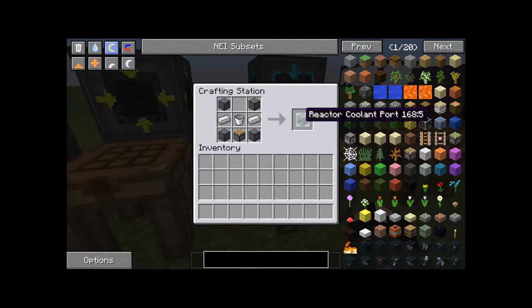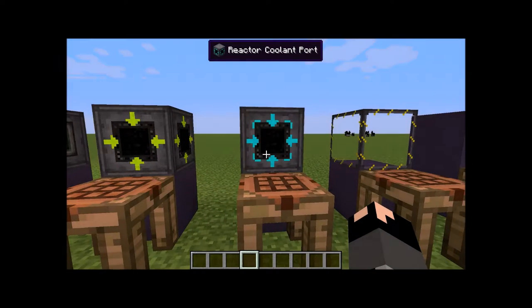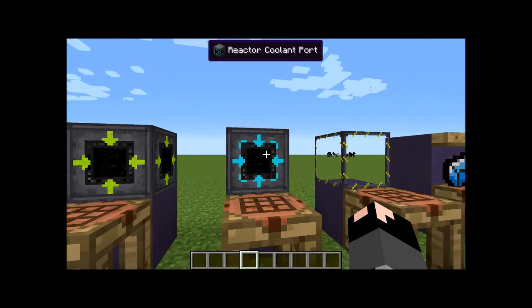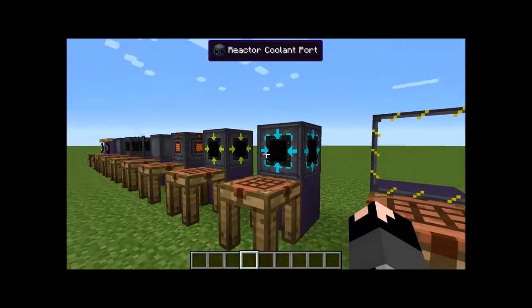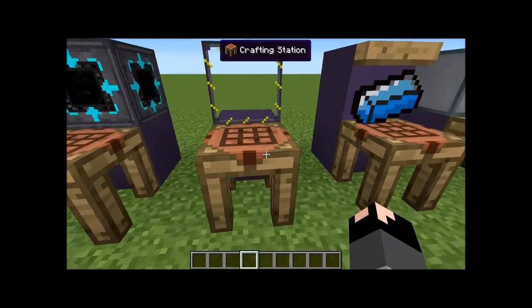Next up is the reactor coolant port. This isn't really 100% necessary — I've never used it. The recipe is four corners of reactor casings, two iron ingots on the side, a bucket in the middle, and a piston on the bottom. What this does is you can feed coolant into your reactor via piping from mods like Thermal Expansion or any mod that lets fluid be piped in — a good majority of them support this.